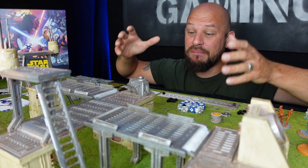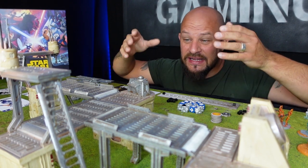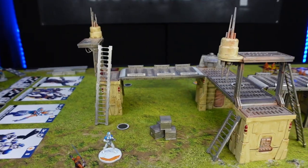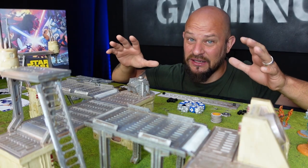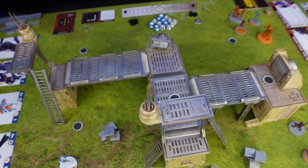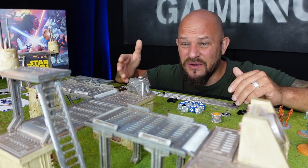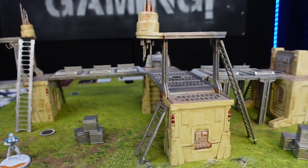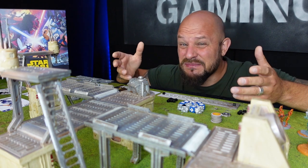Next we need to set up the battle area using terrain from the core box, which includes buildings, different elevations, and ladders. The area needs to be 32 inches by 32 inches. Beyond that you can go nuts creating the area any way you like — give it elevations, things to hide behind, different buildings — just make it fun.